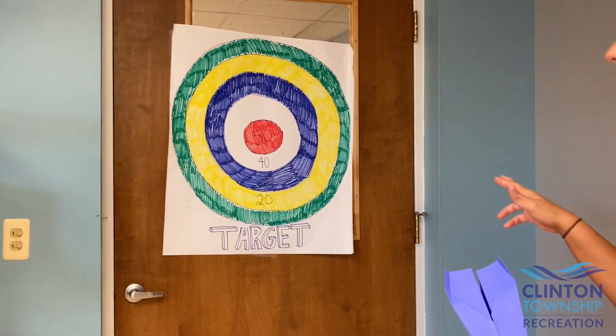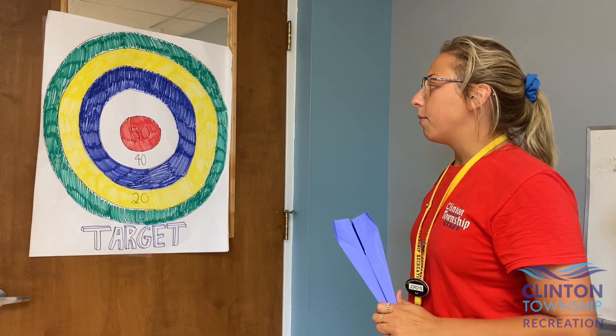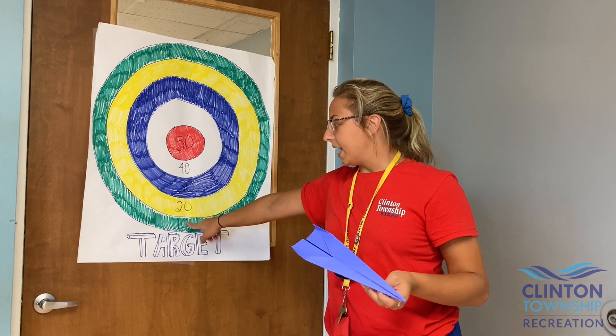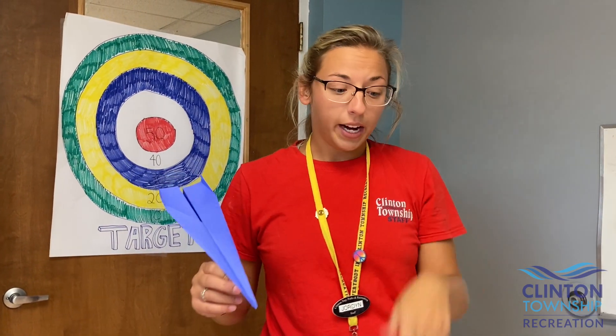what you can do is just take some markers and a piece of paper, draw a few different circles, and label them however many points you want. We did it by 10s, so the middle circle is 50, then 40, 30, 20, and 10 on the outside.